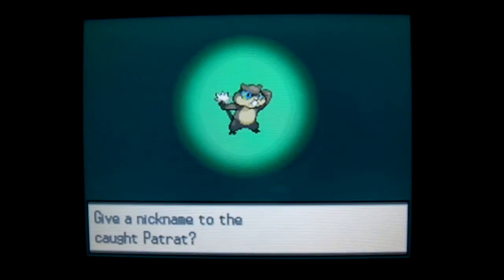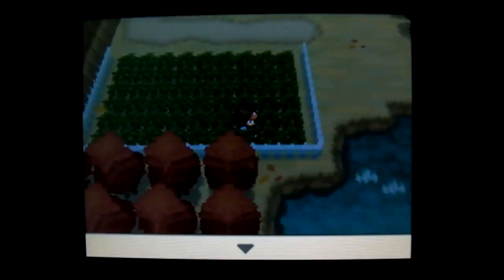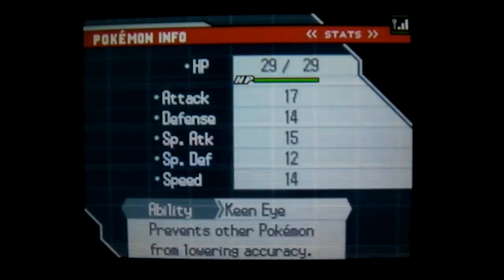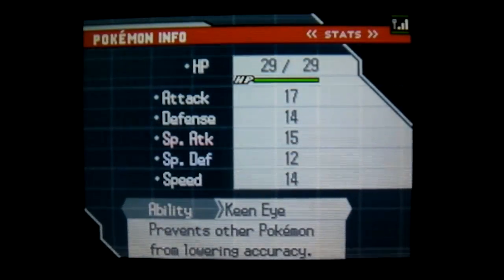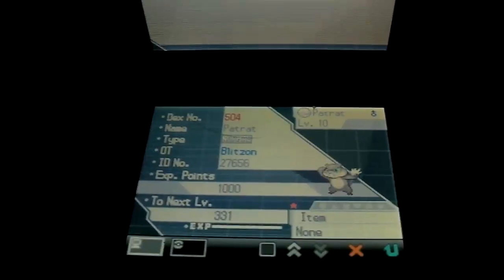I'm not going to nickname it. Let's just check it out. It's a Rash nature with Keen Eye, so if it evolves it doesn't get Illuminate. There it is — Shiny Pelipper. Looks awesome.